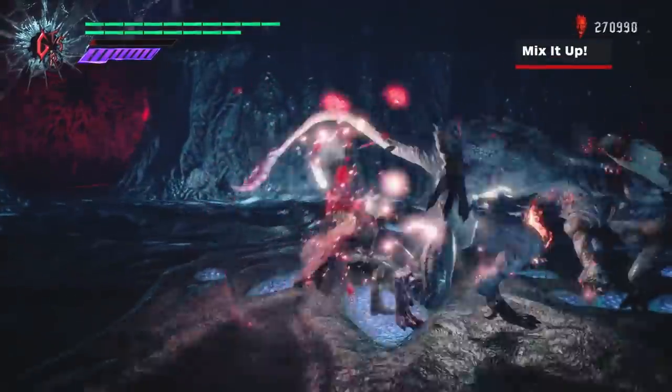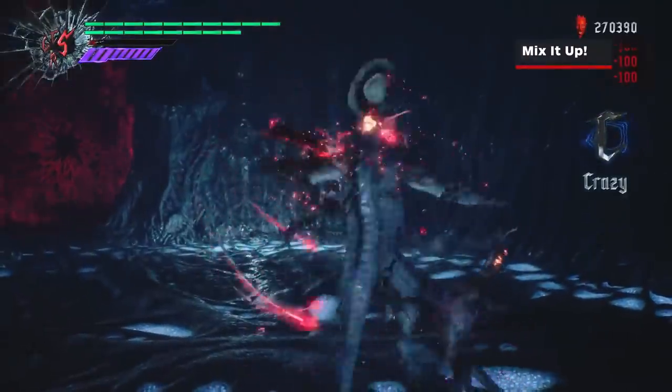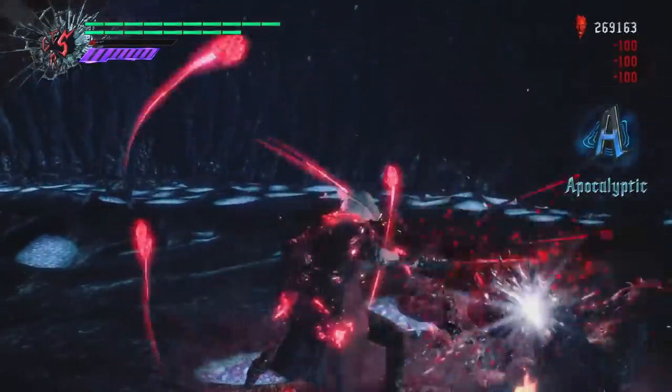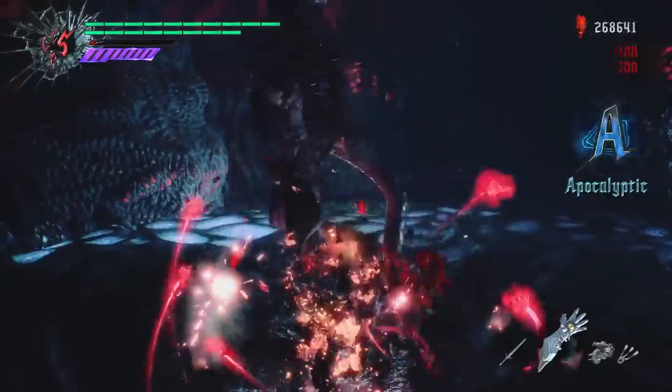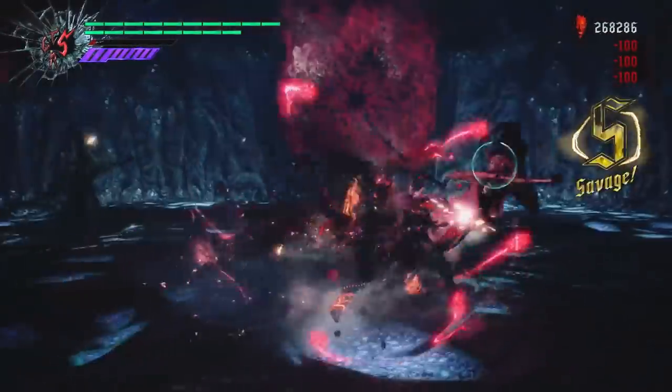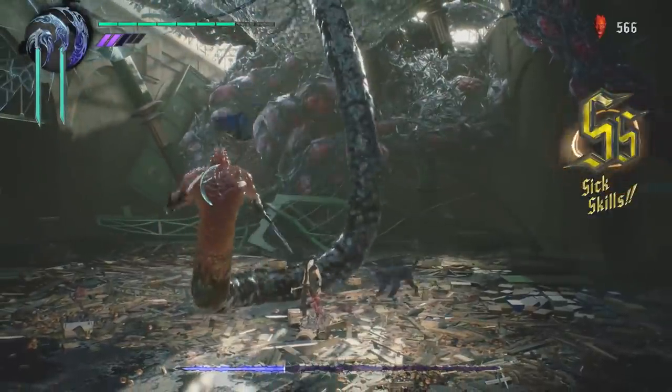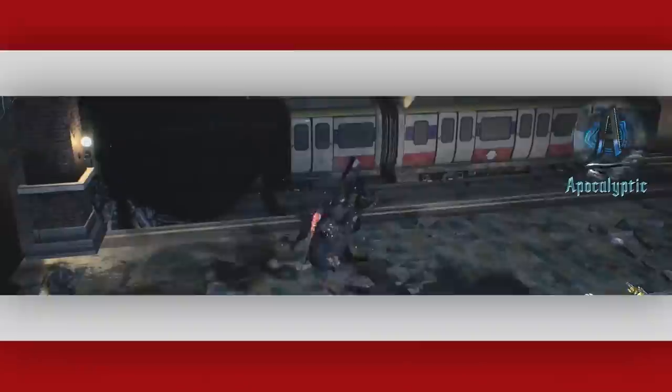Mix it up. You need to vary up your offense if you want to have a chance of getting a triple S rank. You won't get very far in the style ranks if you just use the same combos over and over. Use your various ground combos, air combos, and devil breakers. Switch up your weapons as Dante, and make use of Shadow and Griffin's entire repertoire of moves.